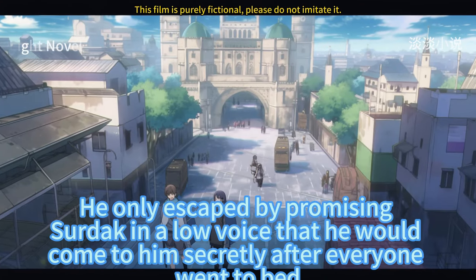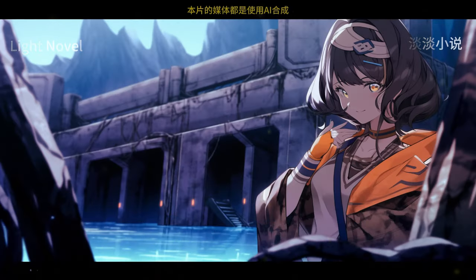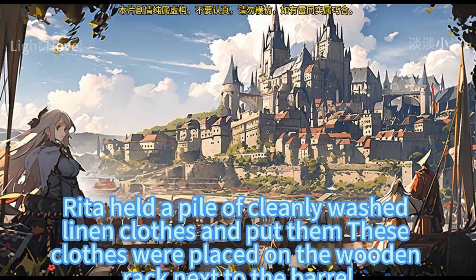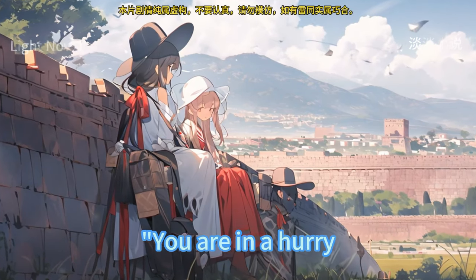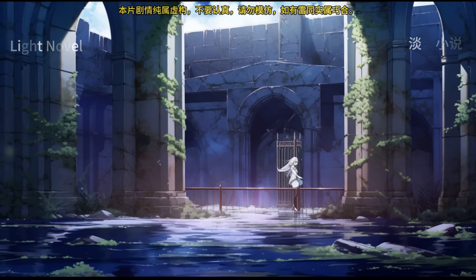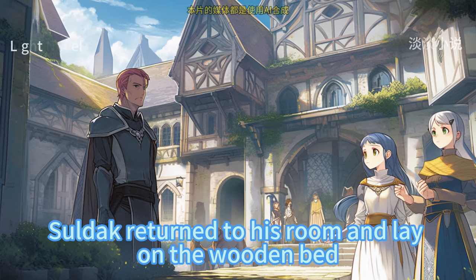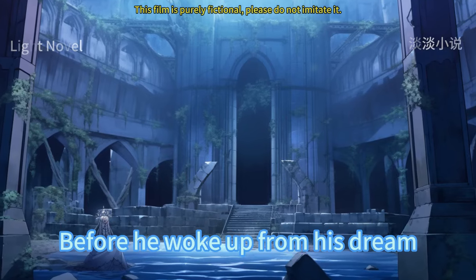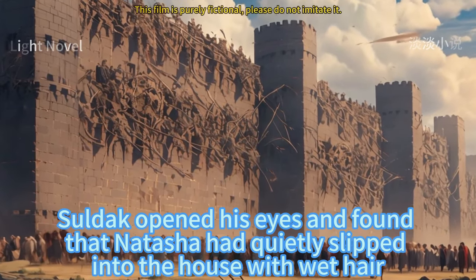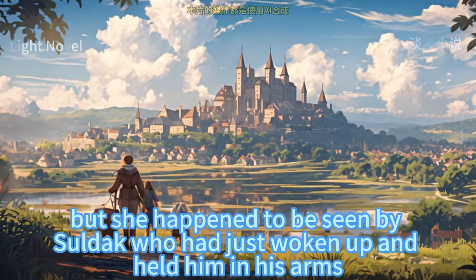Just when Natasha was about to lose herself, she only escaped by promising Surnak in a low voice that she would come to him secretly after everyone went to bed. Surnak got into the wooden bucket to take a comfortable hot bath. Not long after, Rita held a pile of cleanly washed linen clothes and placed them on the wooden rack next to the barrel, complaining that Natasha was obviously helping her boil the water — why did he take it? Surnak huddled in the big wooden barrel and pretended to be asleep, ignoring Rita entirely. After his bath, all fatigue was gone. Soldak returned to his room, lay on the wooden bed, and fell asleep in a daze. Before he woke from his dream, he felt a warm feeling — Natasha had quietly slipped into the house with wet hair as if she had just taken a shower, but was seen by Soldak who had just woken up and held her in his arms.